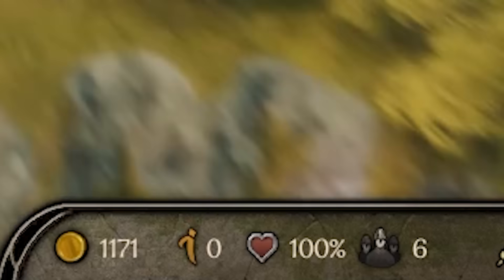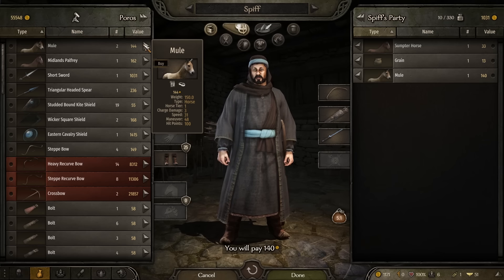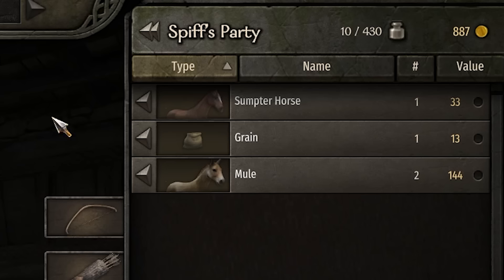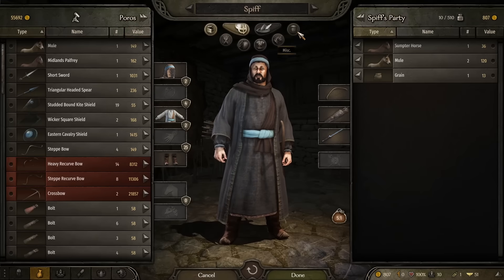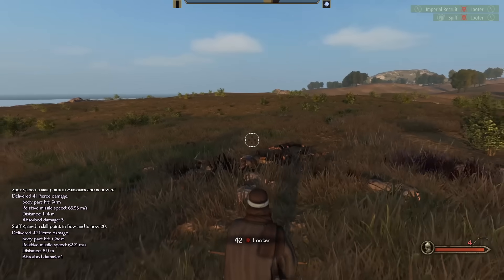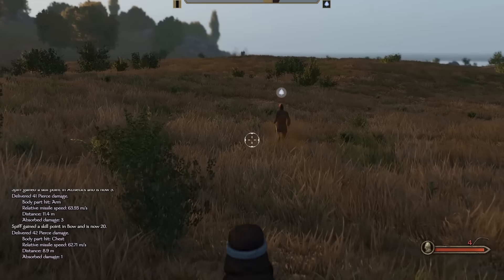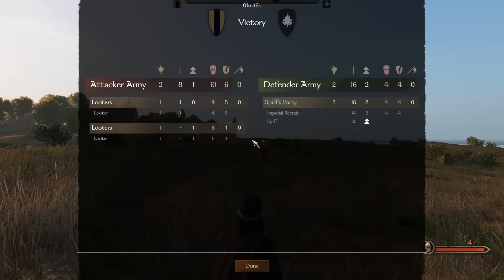Now we're up to 1,100 gold and we have a party of six dudes — lovely stuff. Now in order to really get the trade rolling in, it's a good idea to buy a couple of pack mules because they're really going to increase the amount of carrying capacity you have — they provide 100 each, which is really good. Also, I'd strongly suggest walking around with a group of about eight men and just feeding them only grain — that should keep them on side and happy with you. That was one incredible fight with the looters — they outnumbered us but we did manage to beat them.